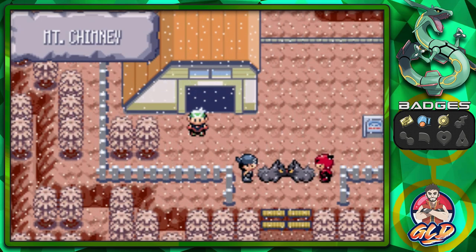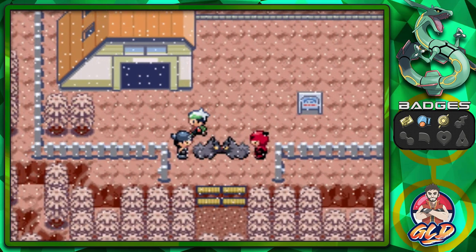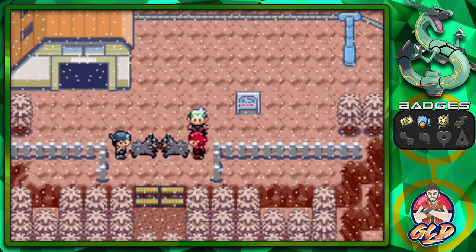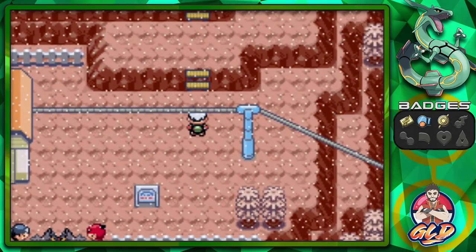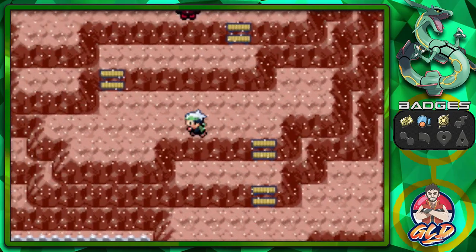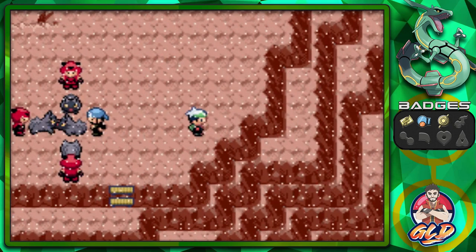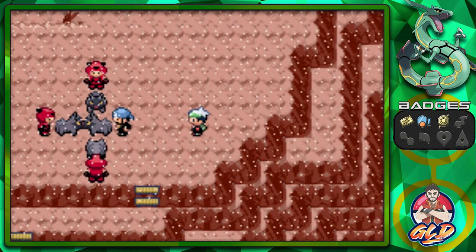Okay, here we are at Mount Chimney and as you guys can see we've got both Team Aqua and Team Magma fighting each other. These two groups — one wants to make more land, one wants more water — it doesn't make any sense, because the world is made of both water and land, and if we get more of one than the other, we're all gonna die.